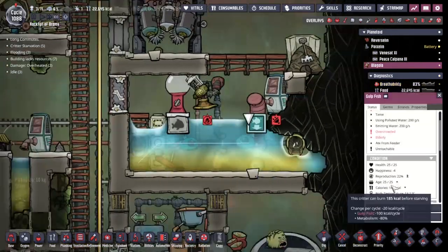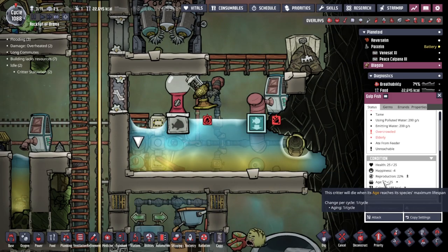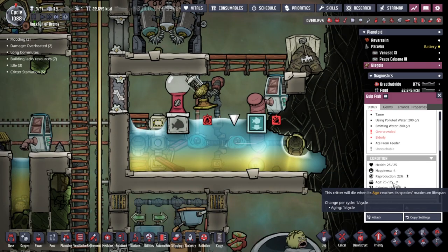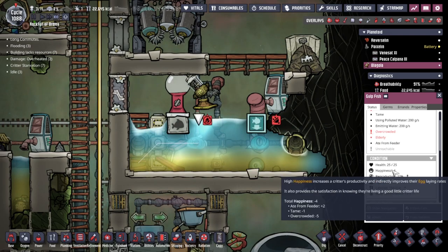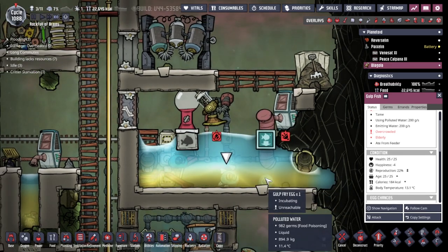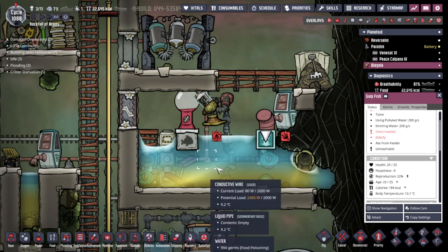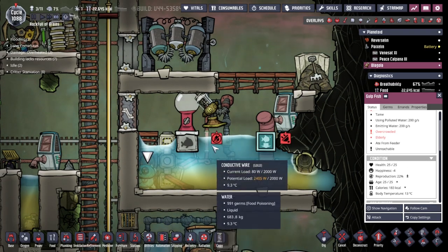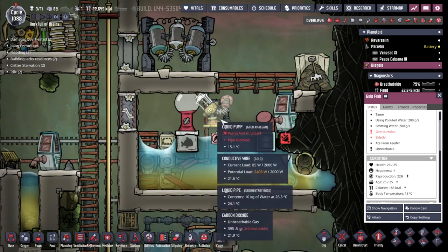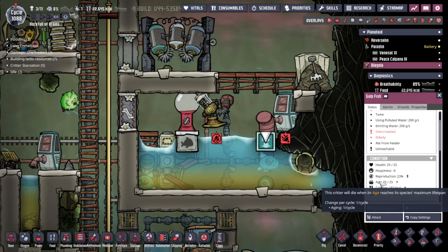Also putting the gold pump back in place just a little bit higher up than it was. This should hopefully make sure that all we have is polluted water at the bottom and fresh clean water on our way up. Adding these ice temperature shift plates is definitely helping that situation as well. The tame goldfish that we moved in here is just about to age over and become an old fish and die, providing some food for our colony. That should hopefully bring down the number of critters in this little area down to two.